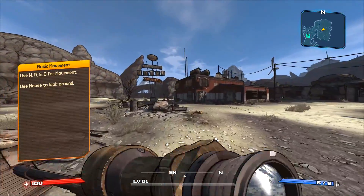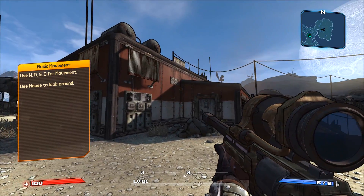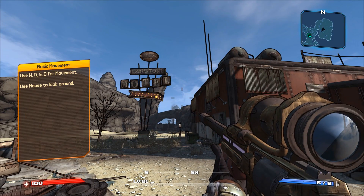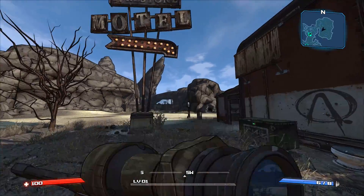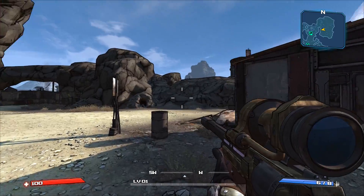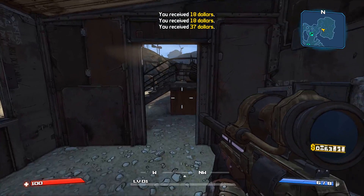We're heading over to the Firestone Motel. I don't know why I'm so irrationally fond of this location — you can't go inside it, you can't really do anything with it besides get on top of it. But because it's the first area you see in the Borderlands franchise, I've always really enjoyed this spot.